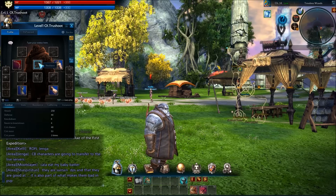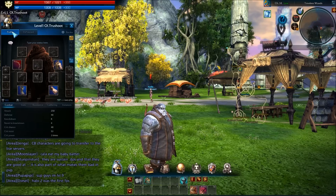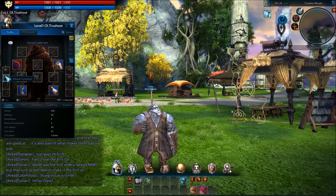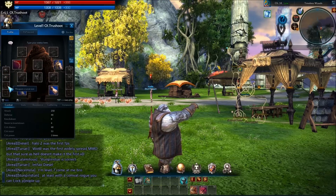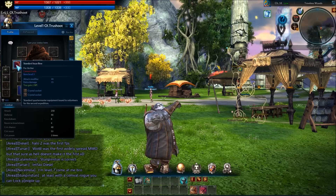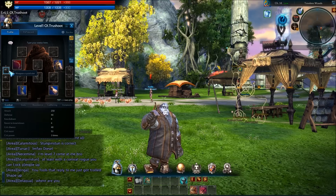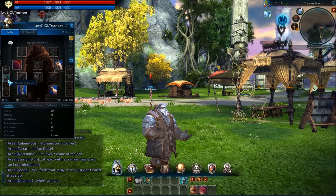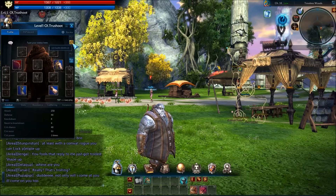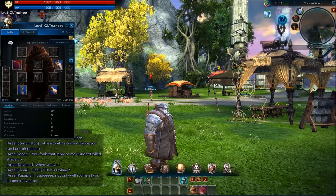There's a PvP record you can keep track of here. Interestingly, aside from standard equipment, you also have crystal slots which differ depending on your weapon and armor. Better weapons and armor enable more crystal slots, letting you equip more crystals. You can also save different armor sets using the save button here.